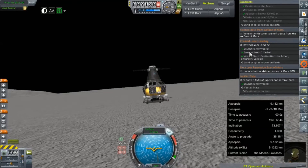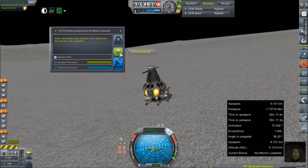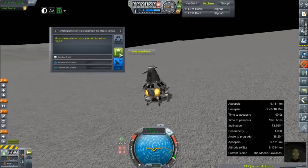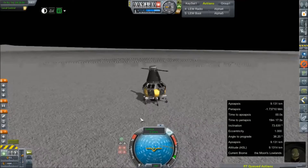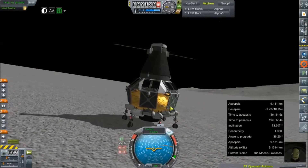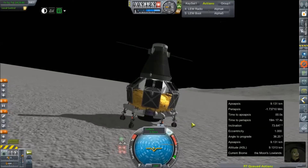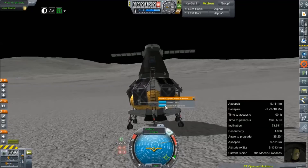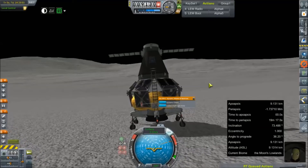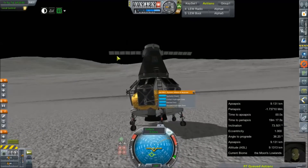All right, let's run some science. We're probably going to have to do a keep experiment on most of these. We'll reset that. Keep, keep, keep — yes, please. Suspension on these wheels is terrible. Collect hydrogen data — only 24 science, but okay, it's something.